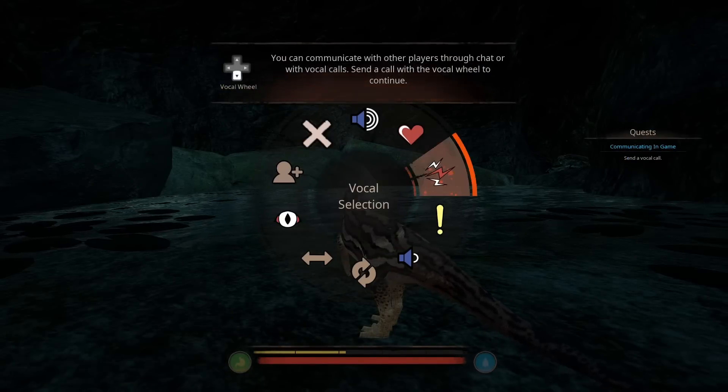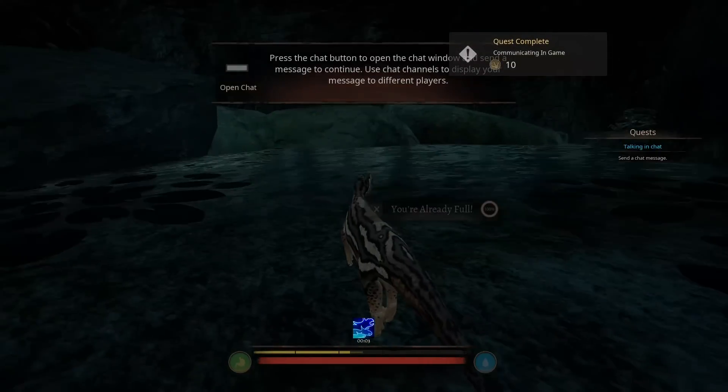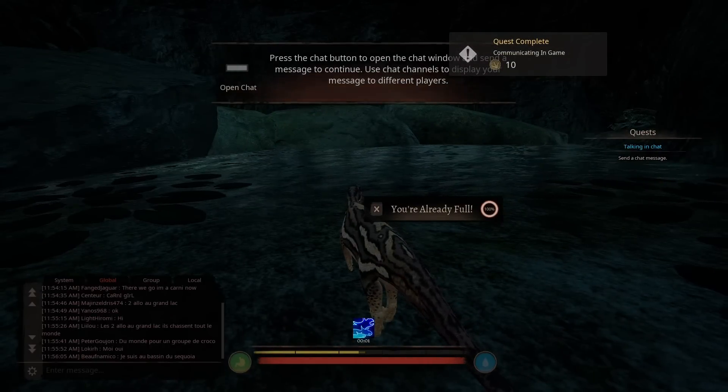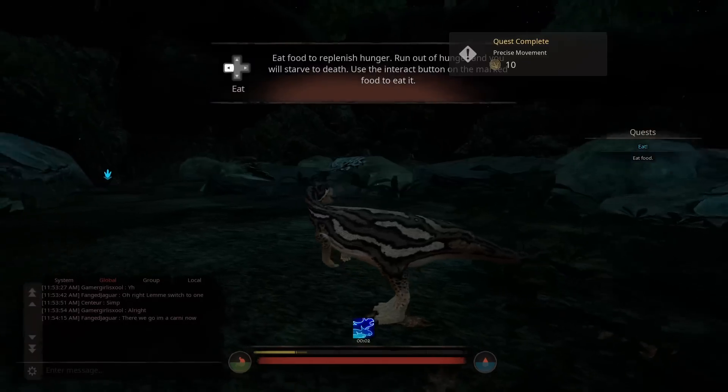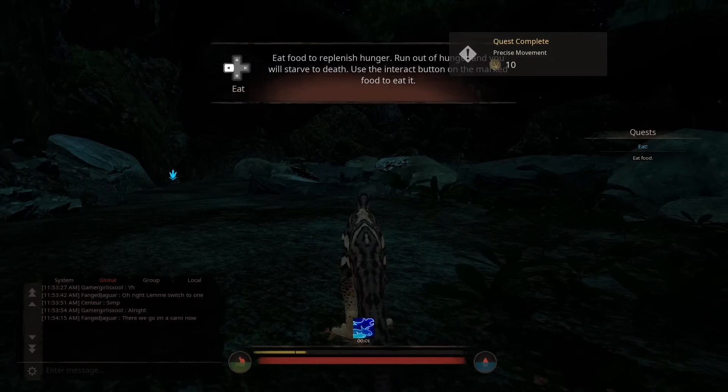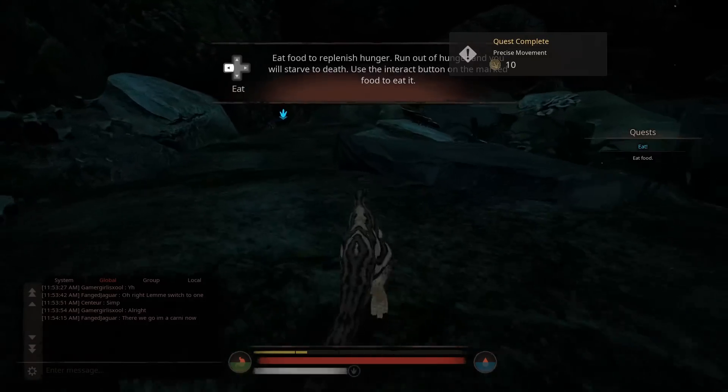If your connection's good, things are generally okay. Upon a new game and a new character, you'll start out as a hatchling in the tutorial area. The tutorial segments are straightforward enough — they teach you everything you need to know before you dive into the world, and there's not a huge amount to know.